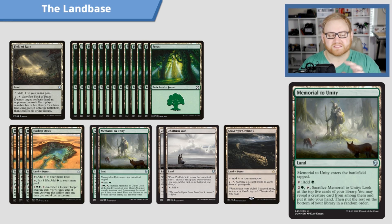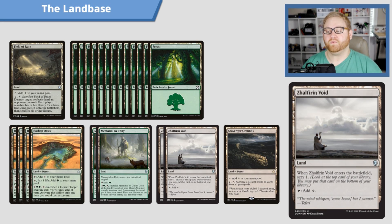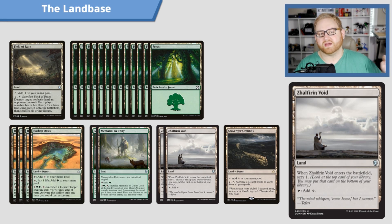Another card from Dominaria I really like, especially because we're in a mono-color strategy, is Zhalfirin Void. It's a land that enters the battlefield and lets us scry one. It adds colorless mana, but it does give us the ability to scry one for basically free, along with some colorless mana. I really like this card and think it's quite powerful. It will probably be undervalued a little bit early on, but in a mono-color deck, the free scry is quite powerful.